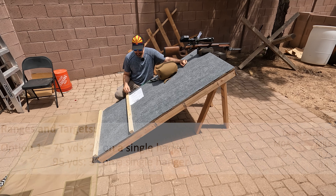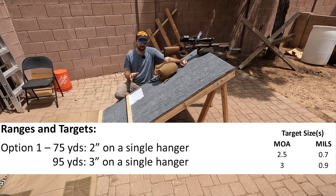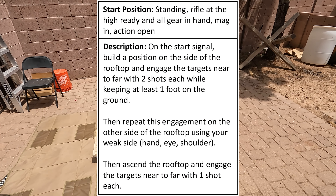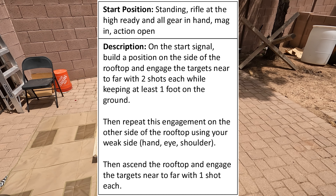We've got two targets. The big challenge here is going to be the support side on this stage. On the start signal, build a position on the side of the rooftop and engage the targets near to far with two shots each while keeping at least one foot on the ground. Then repeat this engagement on the other side of the rooftop using your weak side. Then ascend the rooftop and engage the targets near to far with one shot each.